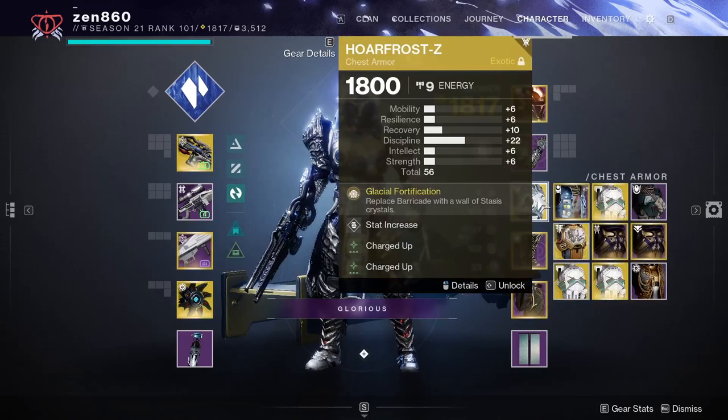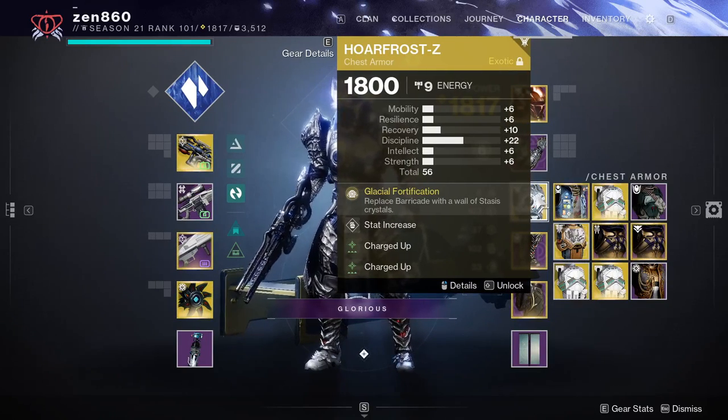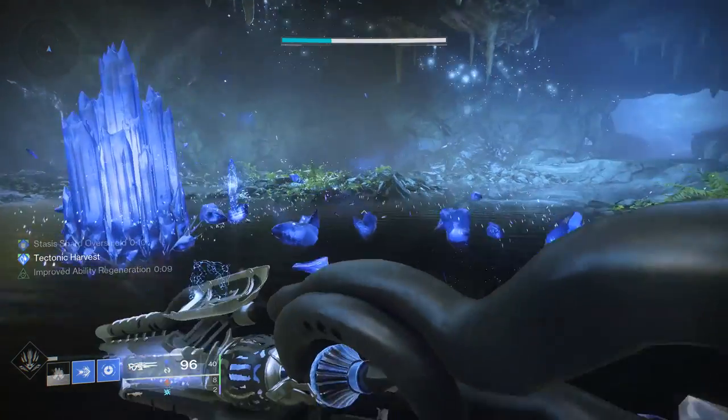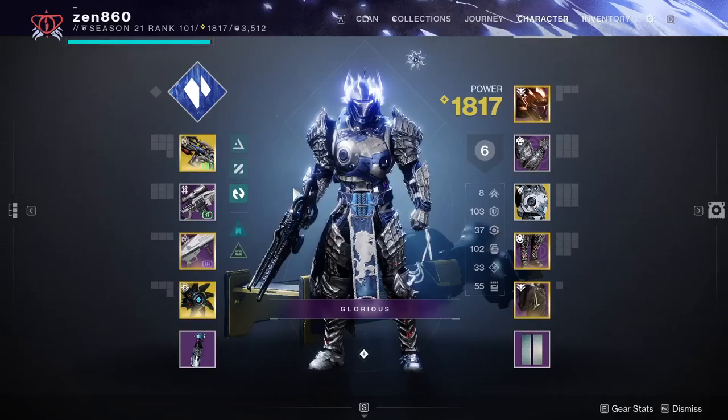Before the mods, I wanted to mention Hoarfrost-Z's hidden perk. This exotic has secret synergy with Ager's Scepter: when you break a stasis wall with Ager's Scepter, you'll refund a bit of ammo into the gun from your reserves. This is quite useful when you aren't close enough to punch your walls down, and again, with Whisper of Shards your stasis crystals will track you down.